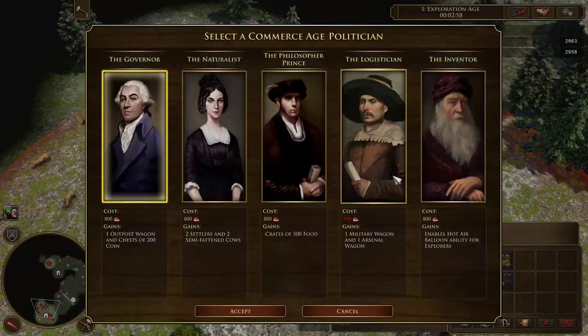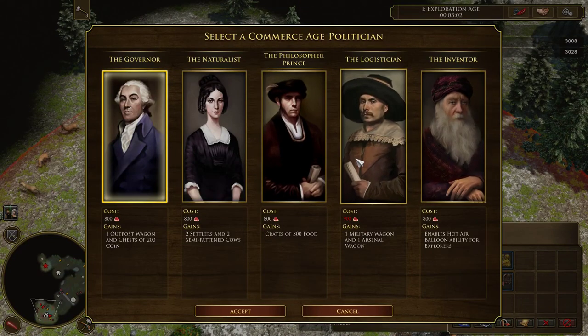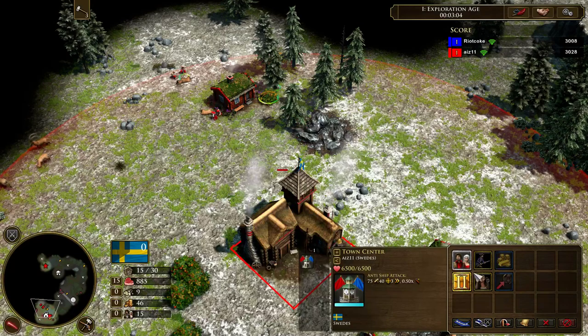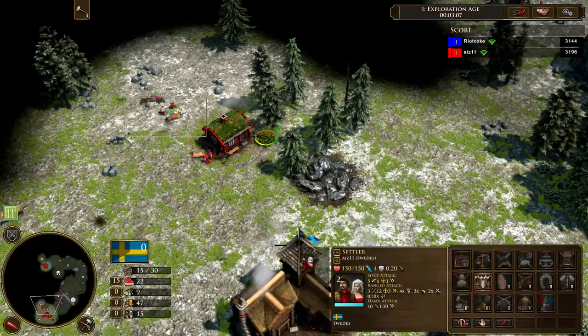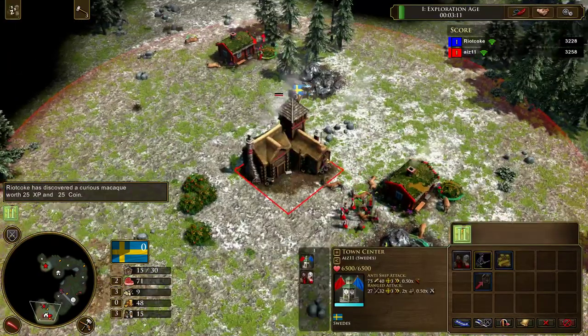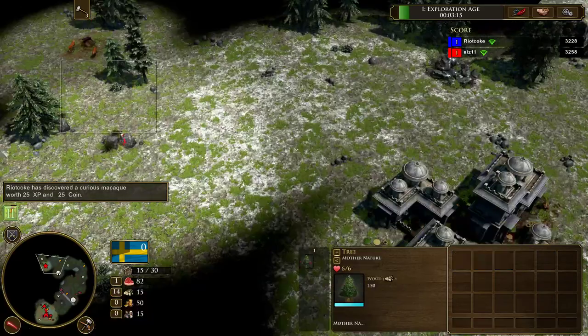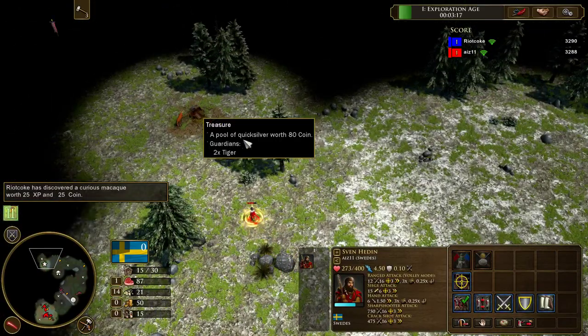Okay, now I can age up. Hot air balloon — I'll go for this one, 900. Because why not? And like the Brits, I assume the most optimal way to play this is to actually just put people on wood while aging up.